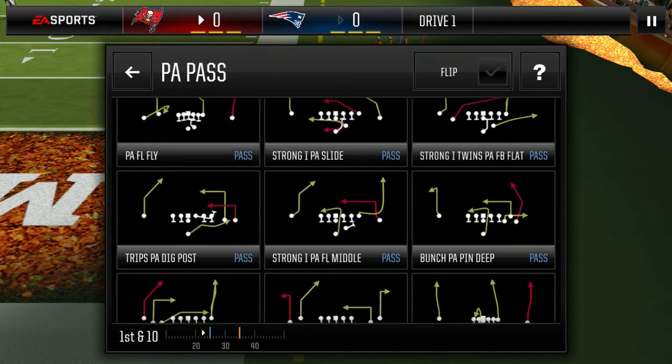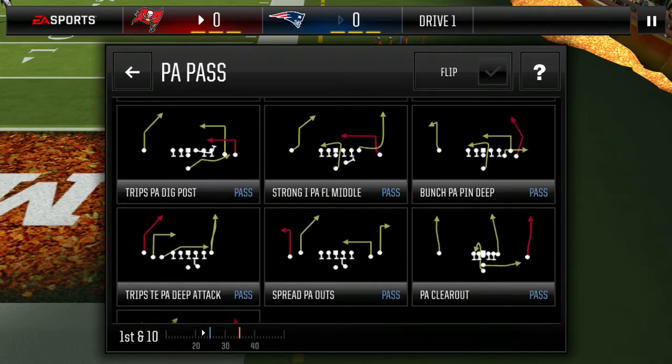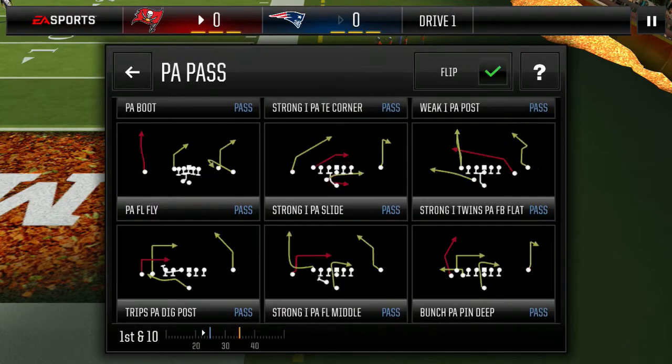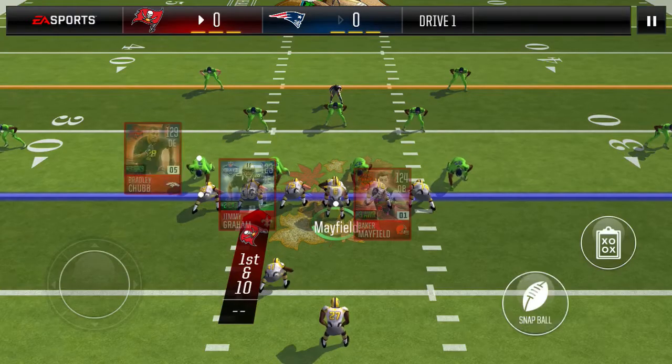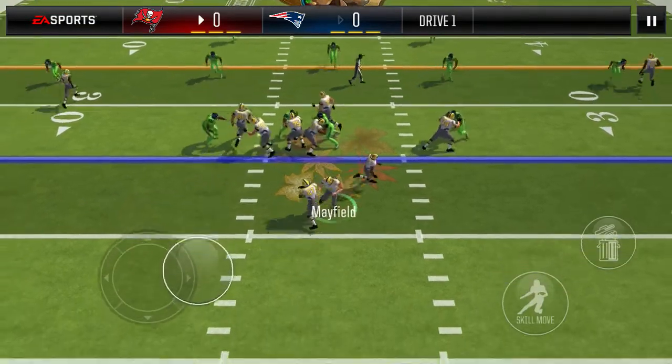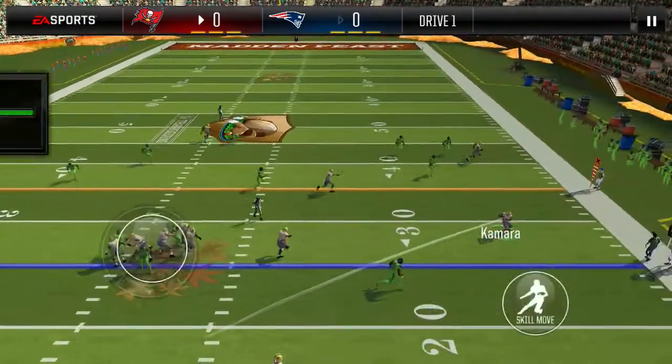I kind of want to change the script up a little bit, but right now I'm in a place in the contest and at the top of the ladder where I kind of have to stick to my script. So we will flip strong, IPA slide, get this 4-3 coverage. I'm gonna look to either the fullback or the tight end — you guys have seen this one a ton. Fullback's open, we'll take it.